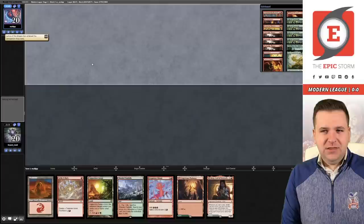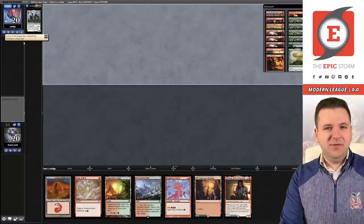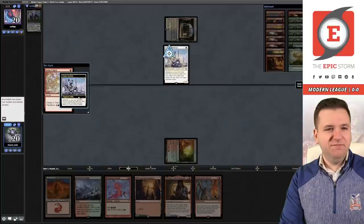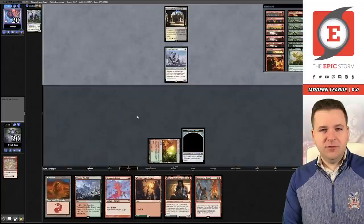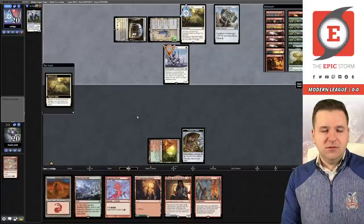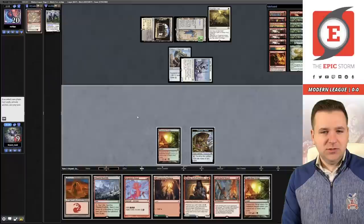This is a turn-two Birgi but no payoff — I think I'm going to keep it. Sealed Courtyard — that's annoying. We're just going to let them draw infinite cards. They have the fast start, and we're probably just dead.